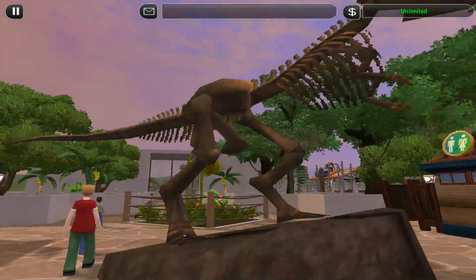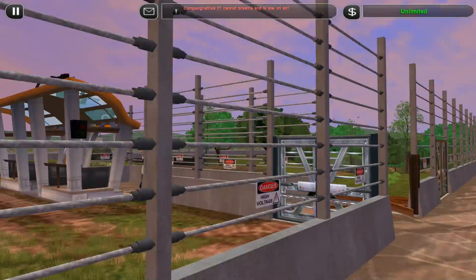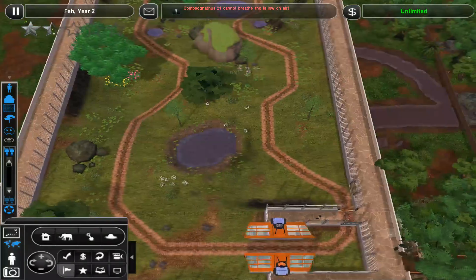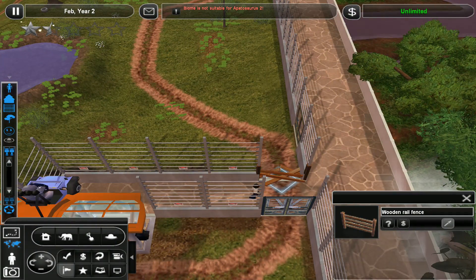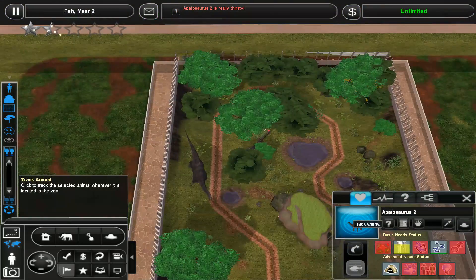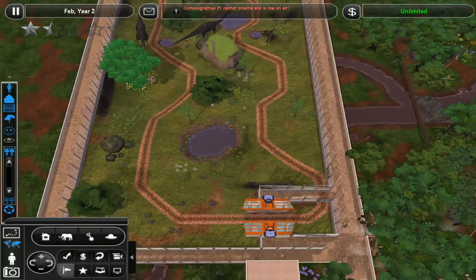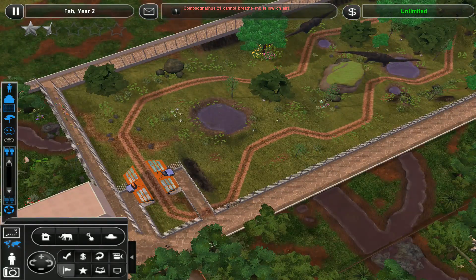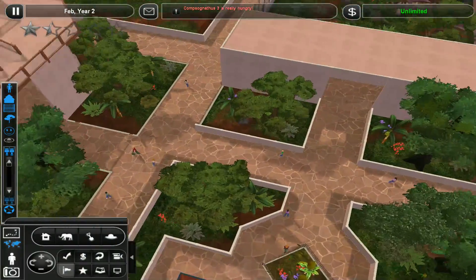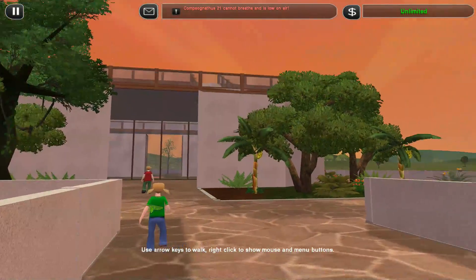As soon as you start to get a few buildings knocking around it all comes together and looks a lot better. Like the zoo in general - you look to the right you can see the hidden path down to the compies; over the left you see the big tall buildings. By the way, I've had to shut the gyrosphere area down - when I loaded the game up the first time today there were like eight park guests standing there because they got off the gyrosphere and couldn't get back out of the exhibit at all. So I've had to shut it down until I figure out why that's happened.